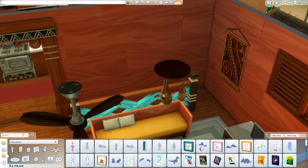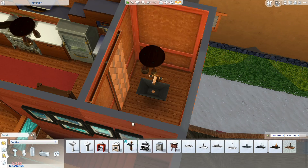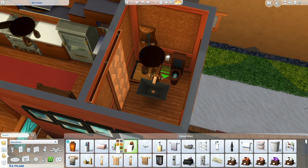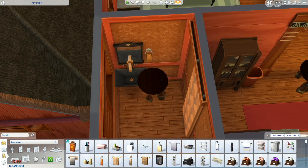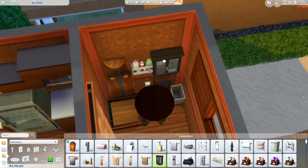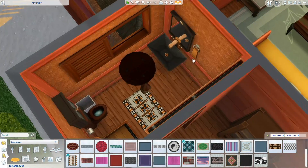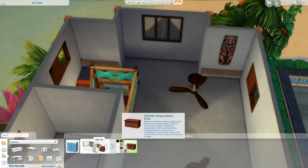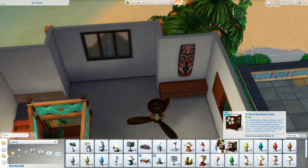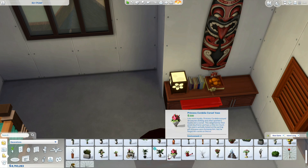I thought maybe my sim couldn't walk through it, so I had her go up the stairs and navigate around all the couches — she could — and then she voluntarily walked across the patio and down the stairs. The roof is clipping in the master bedroom upstairs and also a little in the living room, but you can barely see it. I put a couple of things upstairs in the master bedroom to hide that. I placed a room divider near the stairs and she had no problem getting through.